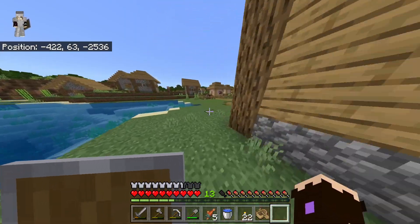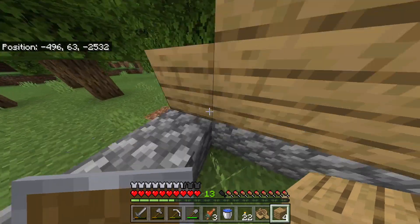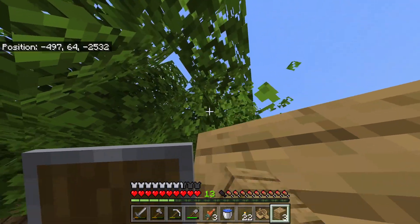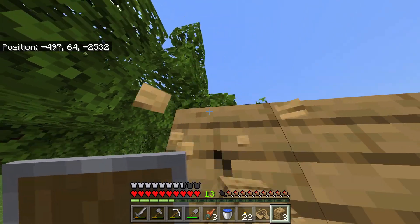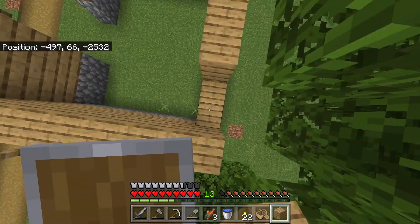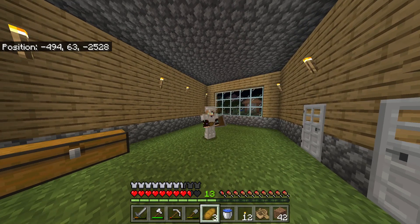I built a house next to the village. It's a very simple house, somewhat based on the villager style. I got some stone from a nearby hill and wood from the nearby trees. Later on when I have more resources I do intend to upgrade, but for now this is my home.